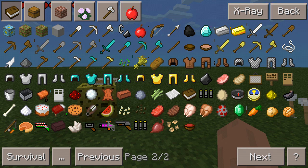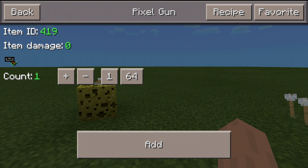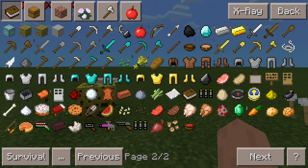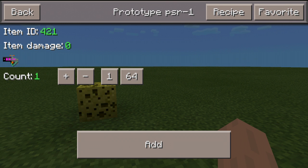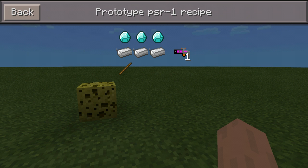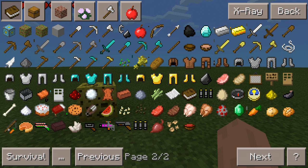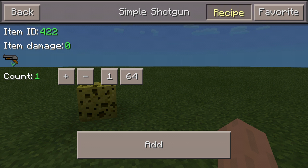Next we have the Pixel Gun recipe: the ammo, two iron ingots, and a stick. And my favorite, the Pro Type PSR1 - the recipe is three diamonds, three iron, and one stick.